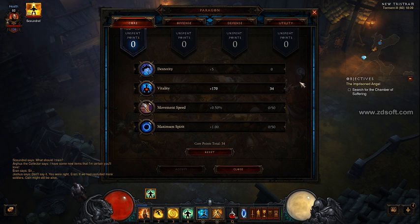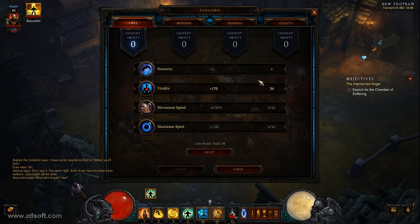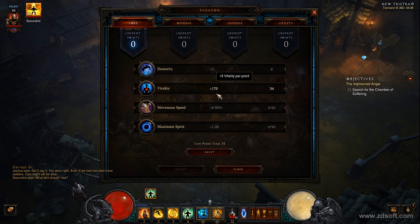Hey guys, welcome to 2.0. This is Monk playing. There's a lot of change in 2.0. The main part is life steal is nerfed to the ground. Whereas before we could just run around MP10 screwing everything and staying alive, tanking with life steal, we can't do that anymore.